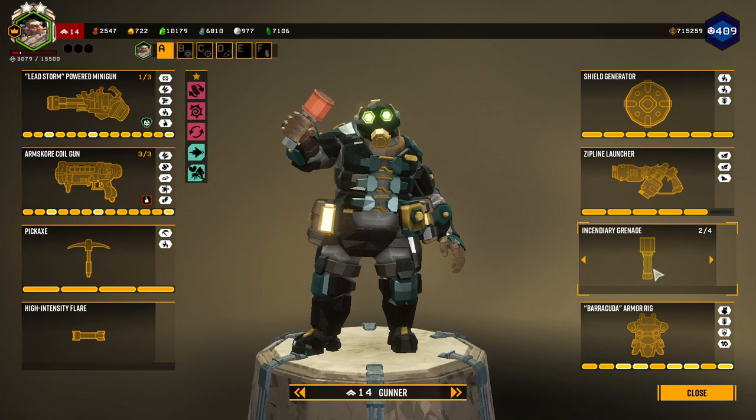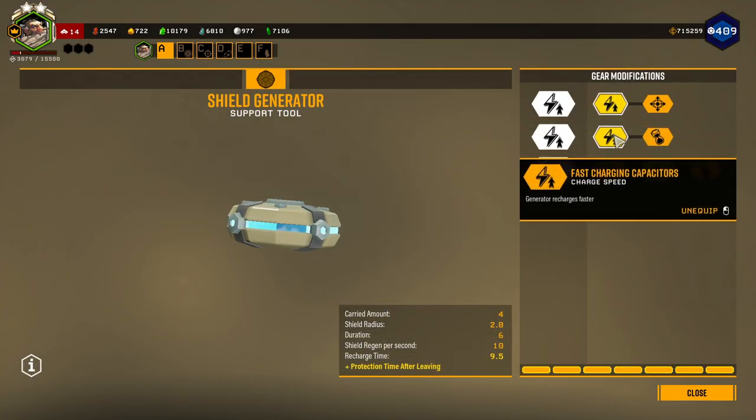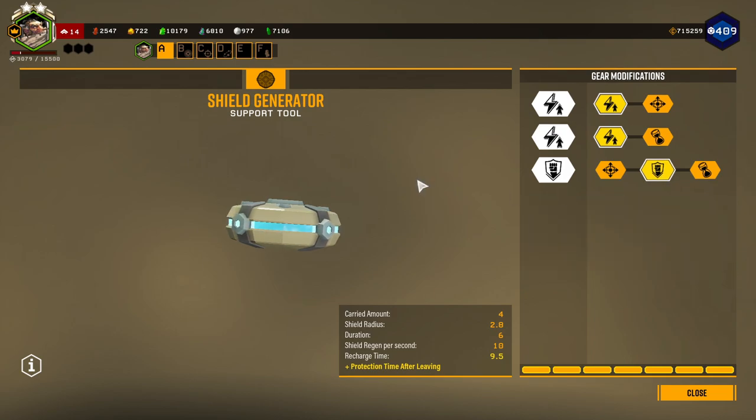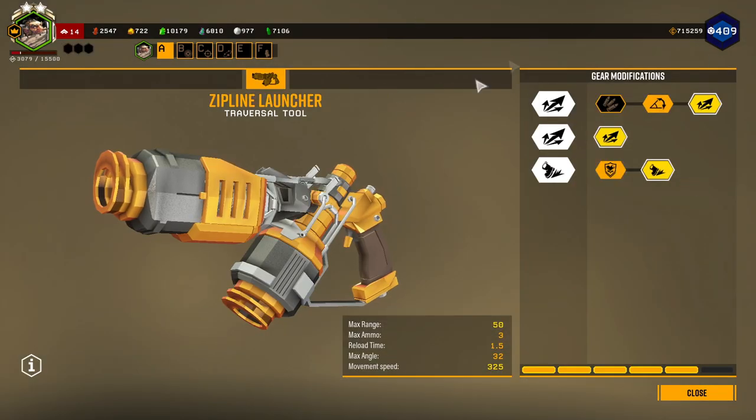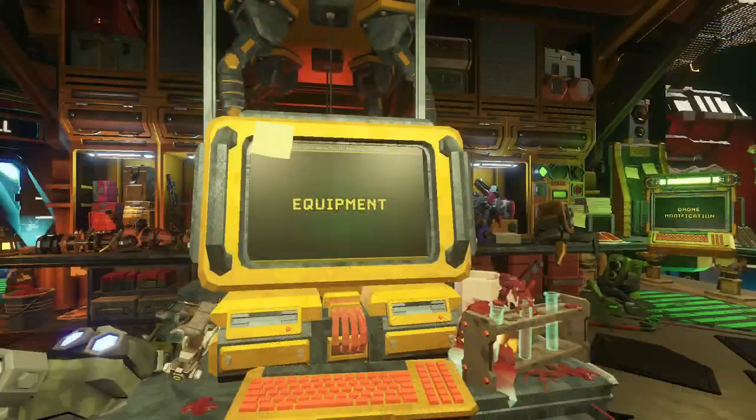For my grenades today I have the Incendiary Grenades. I have my shields built with a faster charge speed on Tier 1 and Tier 2, and lasting effect in Tier 3. For my ziplines I have longer range in Tier 1 and 2, and increased movement speed in Tier 3.